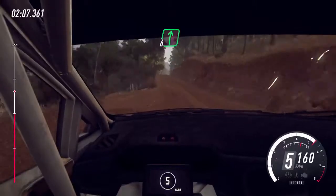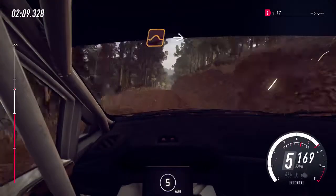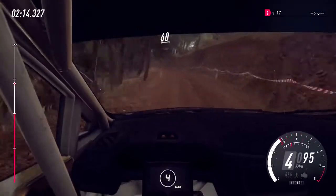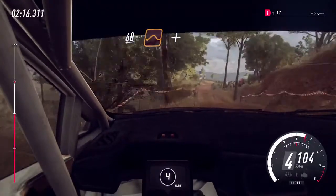30. 6 right. 30. Jump into 4 left, tightens 3 through narrow gate. 60 of a crest, 60 of a jump and bumps.